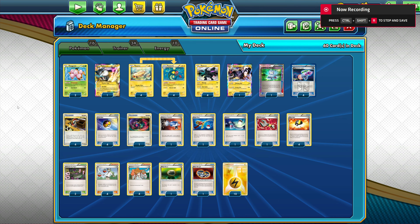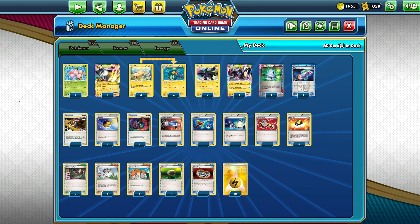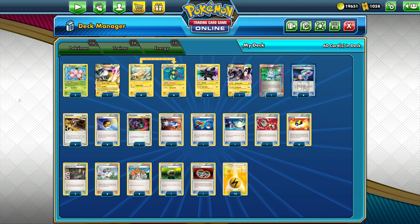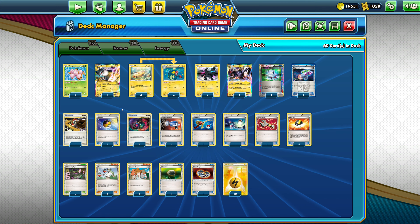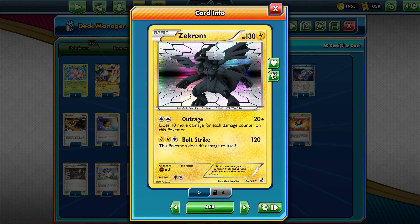Hey, what's going on Pokefans, welcome to Pokemon — this is J-Center. In today's video we're looking at a Zekrom Electric deck for Legacy format. It's not Expanded; it's the Legacy format from HeartGold SoulSilver up to the Plasma sets. It's been a long time since I last played and recorded a video with Legacy cards. I decided to get back into Legacy play to see what I can do. I decided to play Zekrom, a Lightning Pokémon with 130 HP.